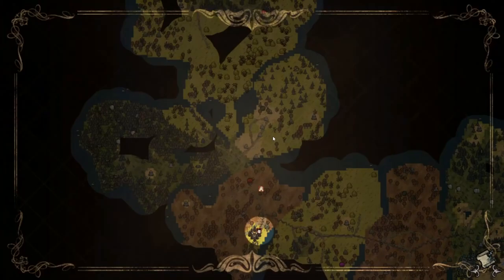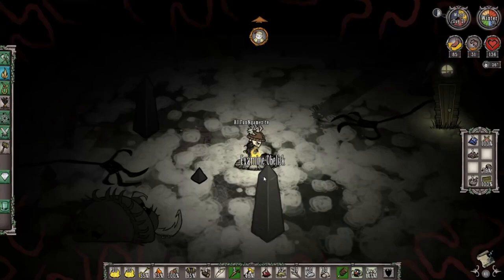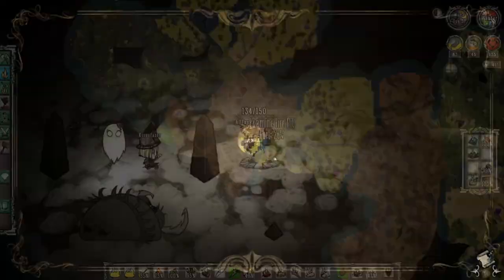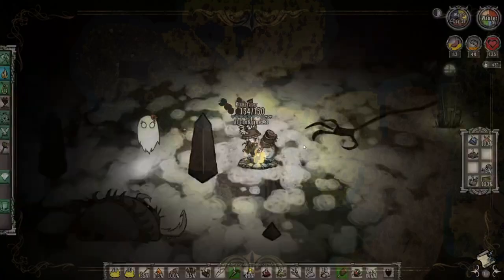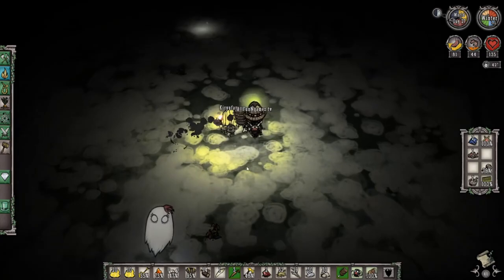Going through the portal will bring us right back to where we're living, just a few seconds away. We'll have one night to complete making the bird cage, get some pierogies, and cook up some green caps. Make sure you always cook your green cap before eating it because that'll give you sanity — eating it raw will actually reduce your sanity, which you do not want.